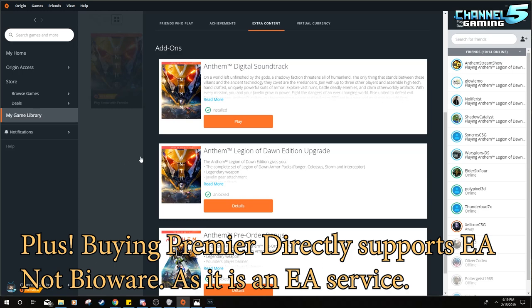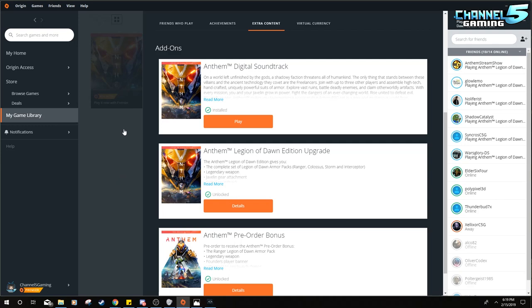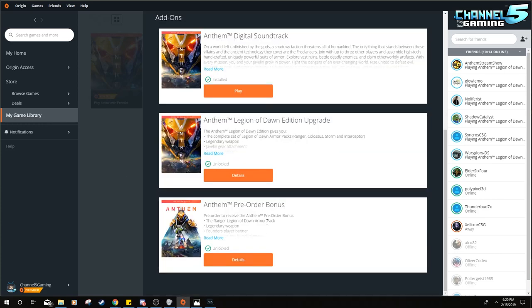If that's a real feature, then people who bought Legion of Dawn and Premiere separately are down $20 compared to those who upgraded from standard. I feel like all Legion of Dawn pre-order purchasers should have been given early access without needing Premiere. It would be nice if EA compensated those who paid full price for both with $20 in in-game currency or something. It was a curious thing when I hit that upgrade button and realized I'd already had it.